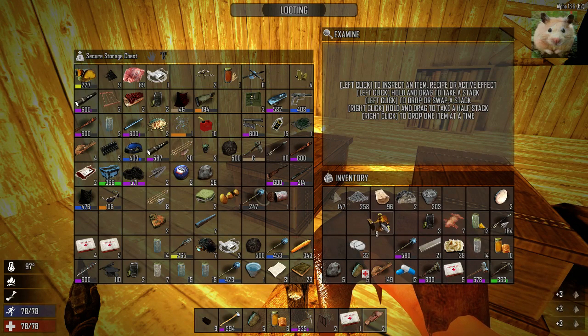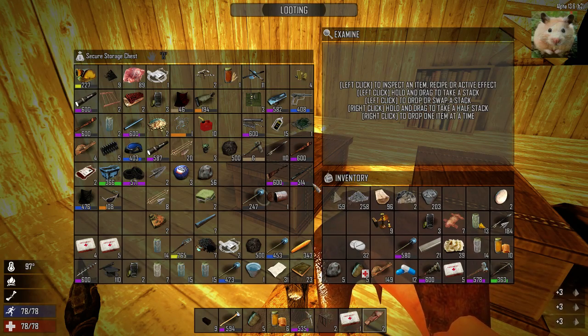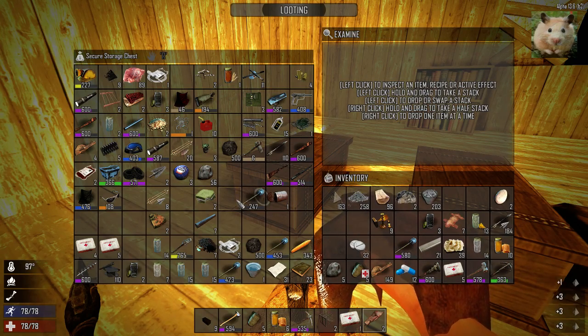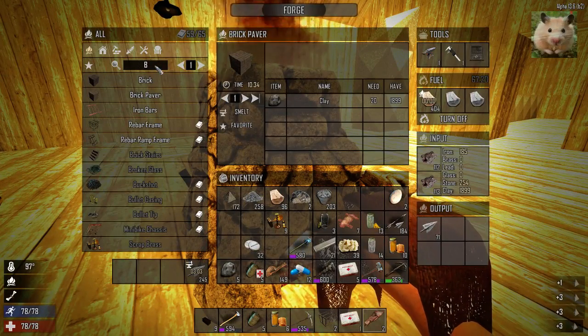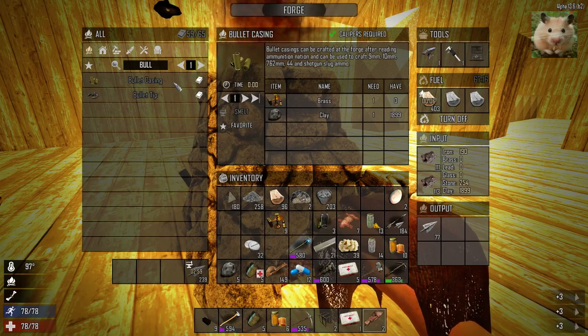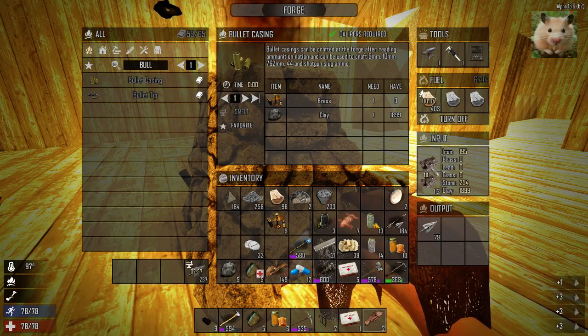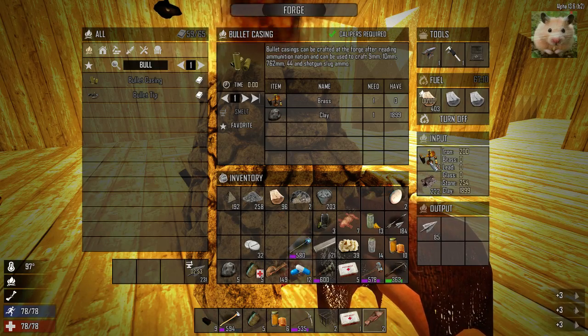Can I make bullet casings now in the forge? I want to try, because I haven't made them before. Scrap. Wish me luck guys, I haven't been able to make bullet cases, but I haven't tried. Let's try B-U-L-L. Bullet casings, and I got the book. So I need brass and clay. Okay, so we got clay loaded into there, so let's throw that in there.